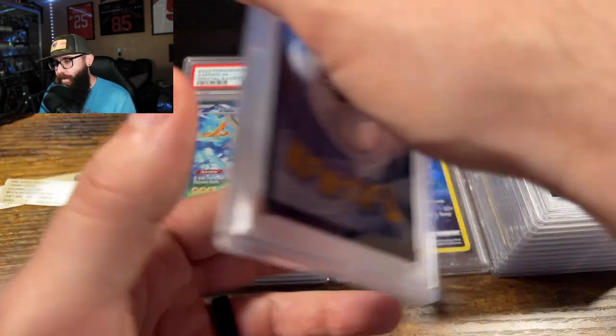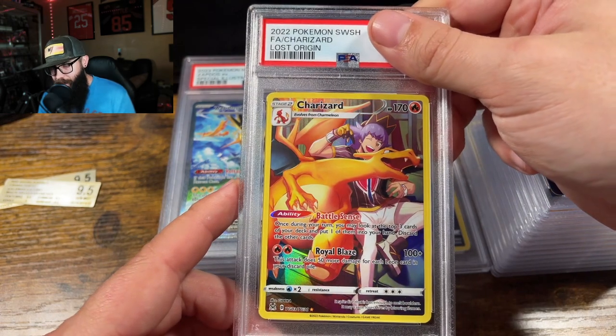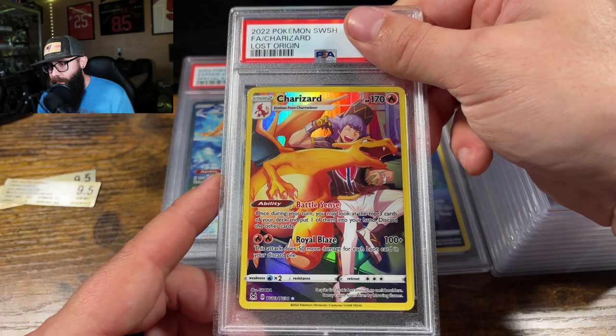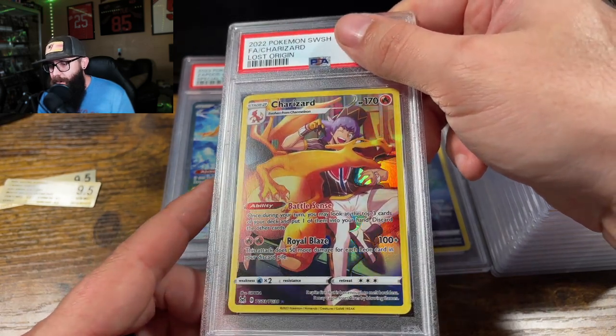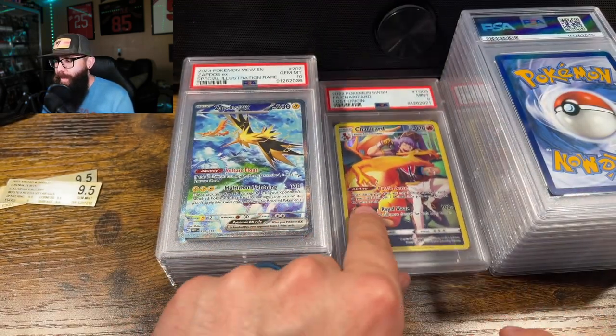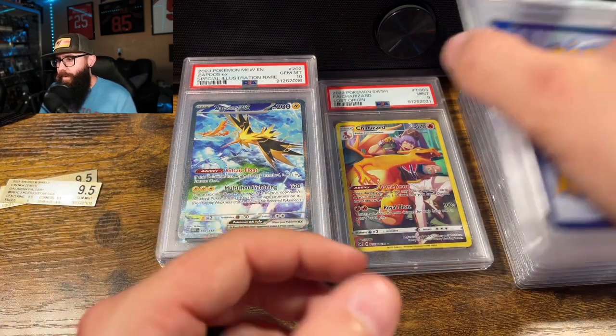The Zapdos might be the highest dollar card in this order. You guys know I like Lost Origin — these cards can be kind of tough to grade, but definitely worth it if you can hit the ten. I thought this copy looked great, but we hit a PSA nine. That's okay — we only have two nines so far. I'll take that all day.